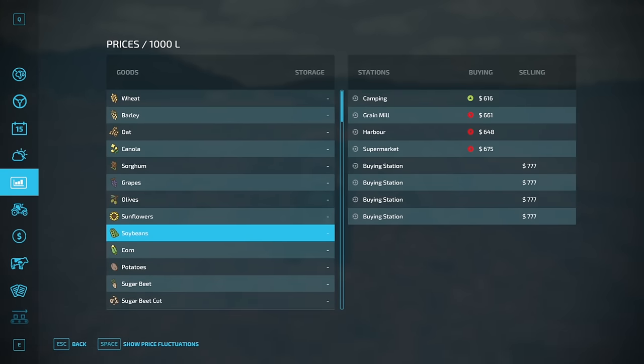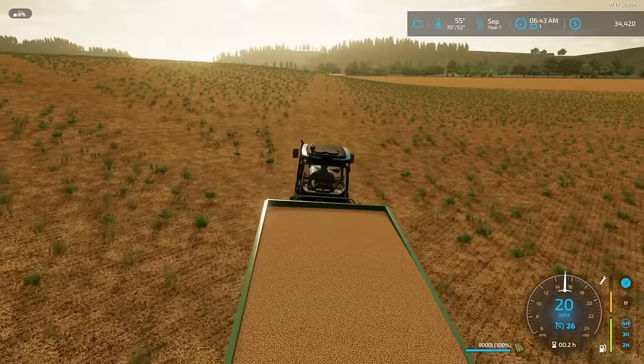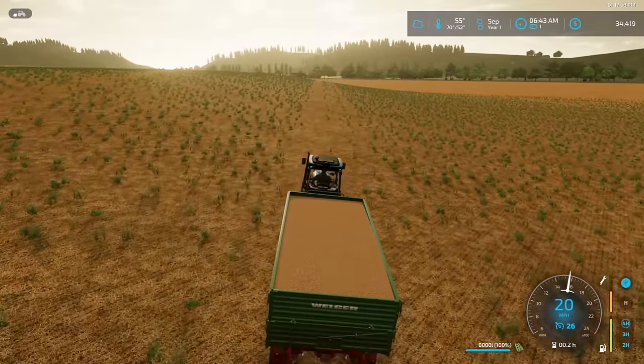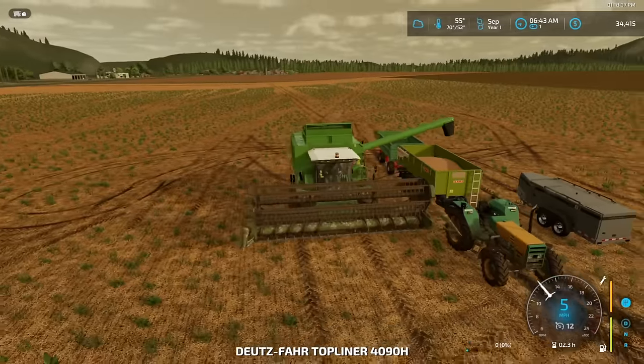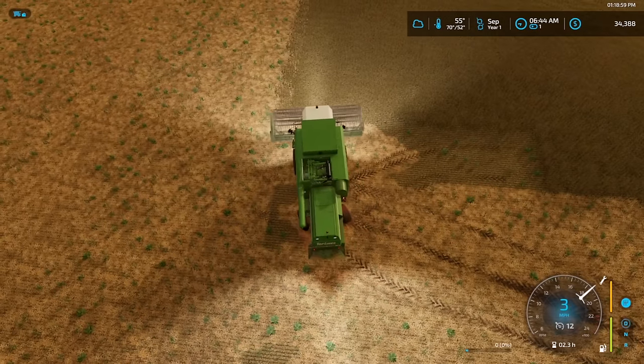Camping site 616 is the high price there. 675 is the best at the supermarket. We are going to point ourselves towards the supermarket and follow our little line. You can tell where we drive because there's not as many weeds. And I'm going to tab back over here real quick just to get this combine rolling as well — got the combine running.